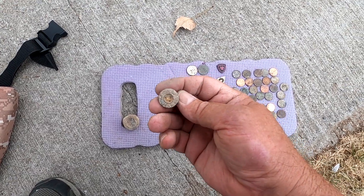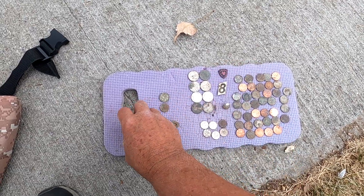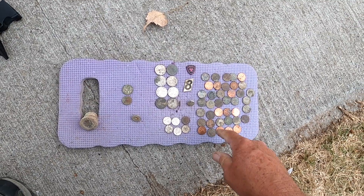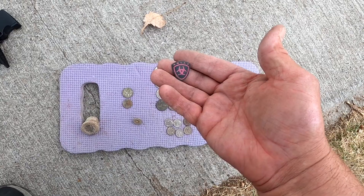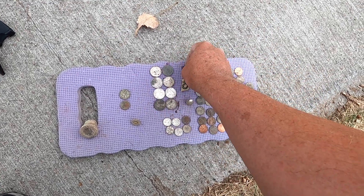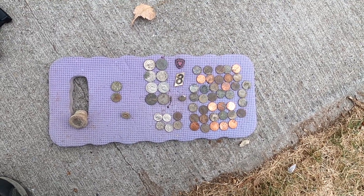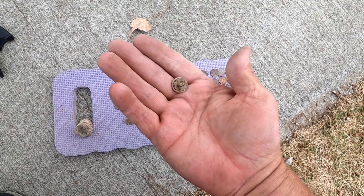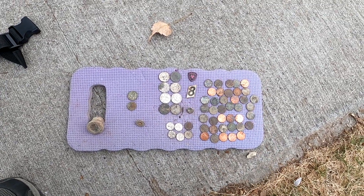There's a little button off a pair of jeans, an old glass buzz fuse — a number eight — I'm sure that'll come in handy for something. And some type of tag, off of who knows what — pair of shoes, pair of jeans, pair of something. And a silver snap button of some type. That's what we got. Not too bad of a day at the fair — not our best, but definitely not our worst.